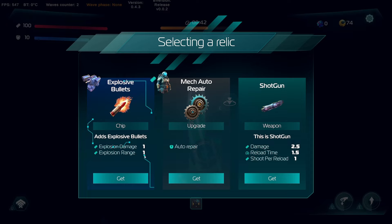Adds explosive bullets — one explosive range. So it adds one damage around it. What's the current damage — like five or something? I always like to be able to look at my own weapons while this is up to get a reference. There's a shotgun option — is this adding an extra weapon? Shoots per reload, reload time, and damage. Explosive damage seems really strong but doesn't look like it's doing much. You've got different rarities maybe — this is a mech one, this is a turret one, and this is a gun one maybe.